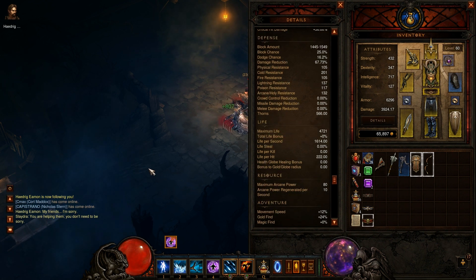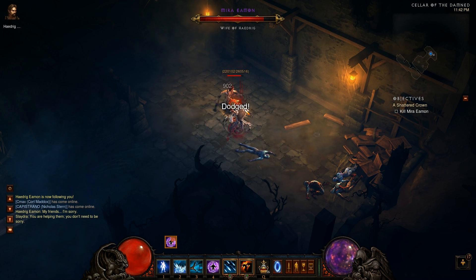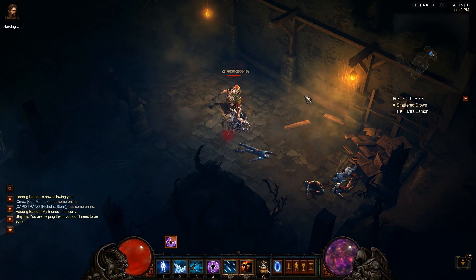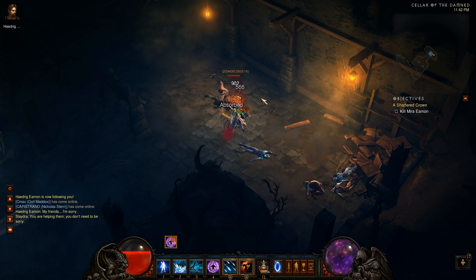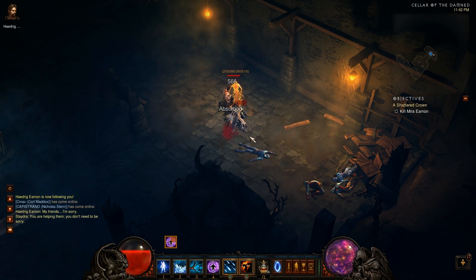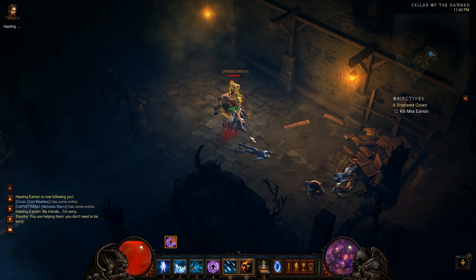For life regeneration, I currently have 1600, and as you guys can see I can just sit here on Inferno difficulty. Here's Mira trying to hack away at me, but no matter how much she attacks me she won't actually kill me. Because I have some thorns — this build doesn't run off thorns — you can still use some DPS, although this build is really good for supporting and going into the front line as a wizard.